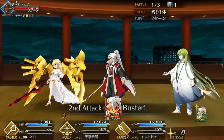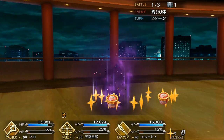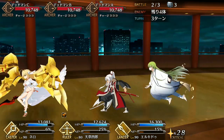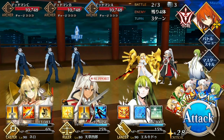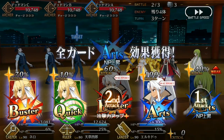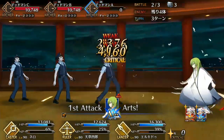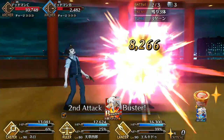Amakusa Shiro is our second Ruler Class Servant and just by virtue of his class alone, he's very strong. Unlike Jeanne, he isn't built to be a tank — he has 2000 less HP than her and no healing — but because he takes half damage from everyone and has respectably high HP, he still manages to be more tanky than 90% of the servants in the roster. Such is the power of the Ruler Class.